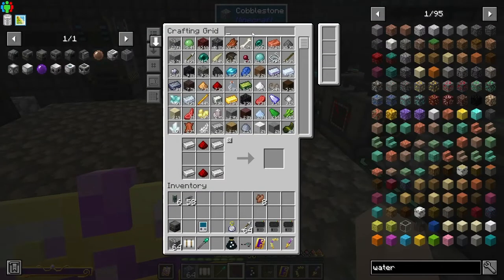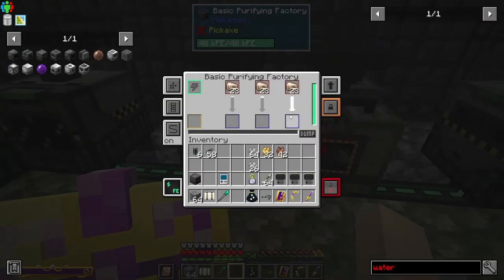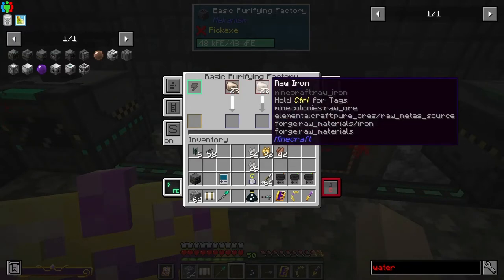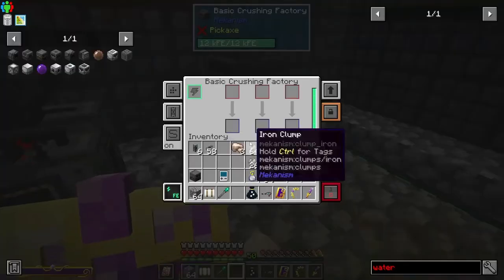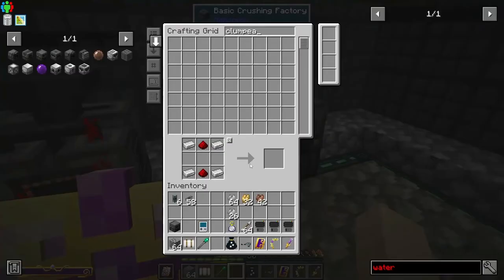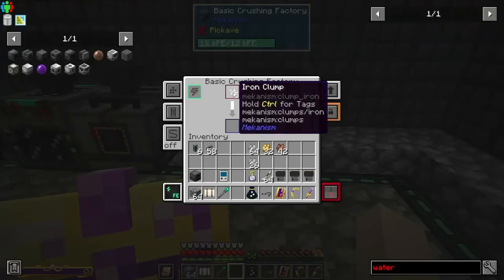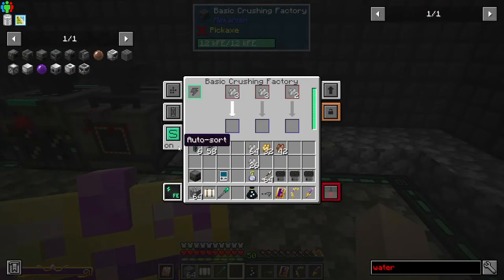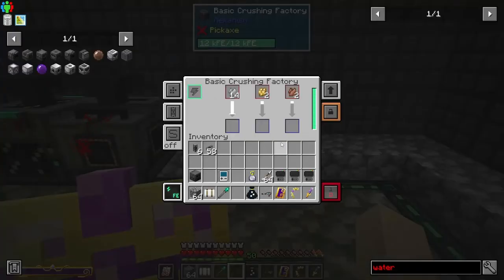Right now I need to get clumps. We only have gold, copper, and iron clumps because the Purifying Factory is still working on everything else. You have to turn it off to get the items out. Put the clumps in there and they'll start producing dirty dust.